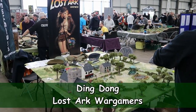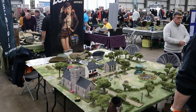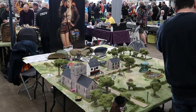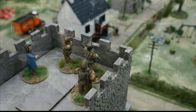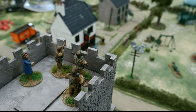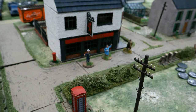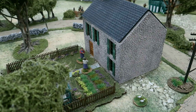Ding Dong, presented by the Lost Ark Wargamers, is set in June 1940 with fear of German paratroopers landing in southern England. Using Bolt Action rules, you have to defend the village from the Germans, but watch out for fifth columnists sabotaging the church bells used to warn the Home Guard of invaders. The church tower is manned by the Home Guard with a machine gun, but they will only open fire if alerted by scouts or the sound of gunfire.